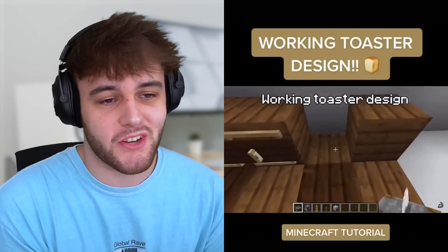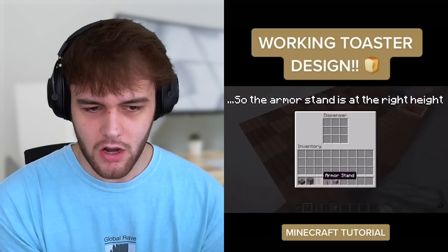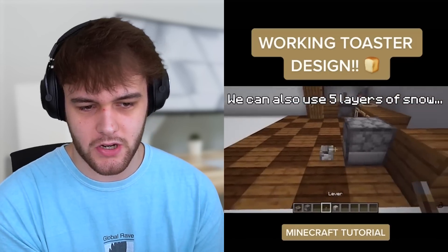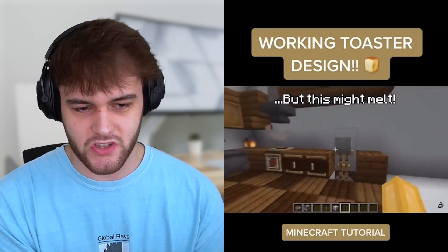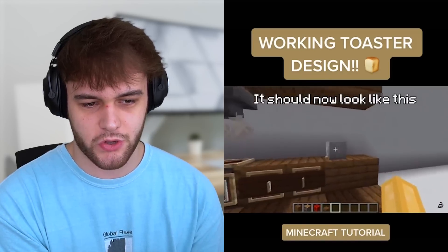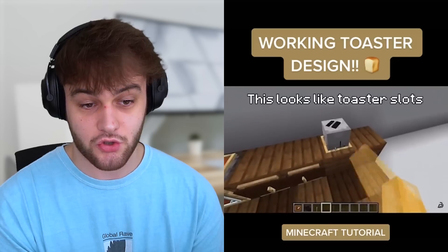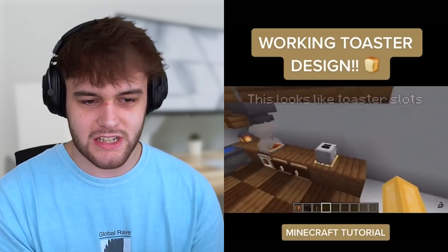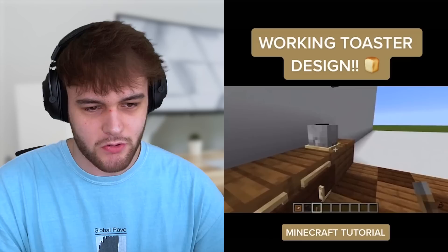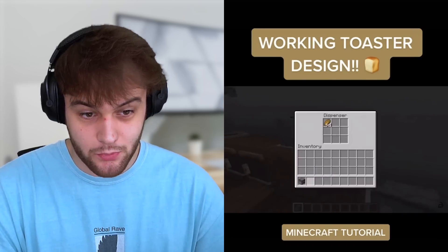Our next TikTok hack comes from BlendDigi and he shows us how to make a working toaster design. Apparently it works and you can make a toaster out of it. You put an armistad into a dispenser that's on top of a stone cutter with a skeleton head on top, and then the skeleton head shows through the countertop. Then you get an item frame with a dragon head in it, rotate it so it looks like the buttons on a toaster and also has some toast in it. Then to make it functional, you just put a dispenser behind it, fill it up with bread and it's good to go. Let's go ahead and test this out.